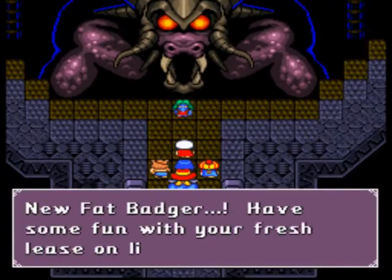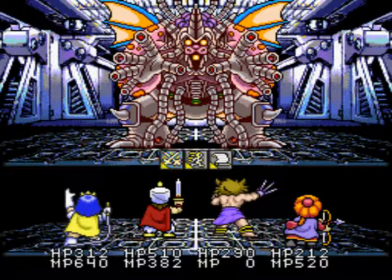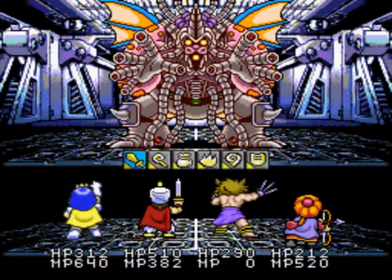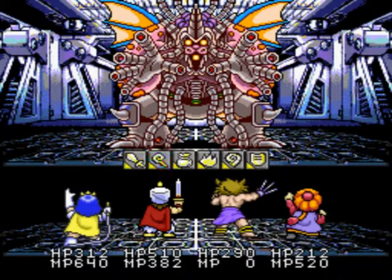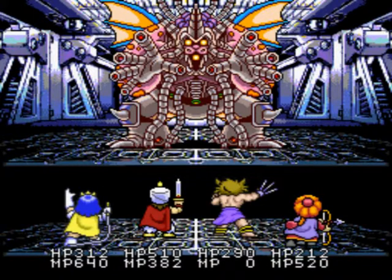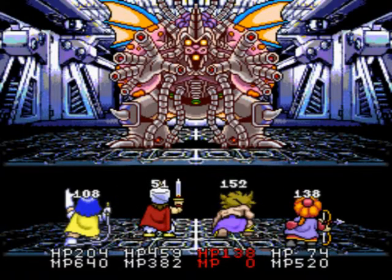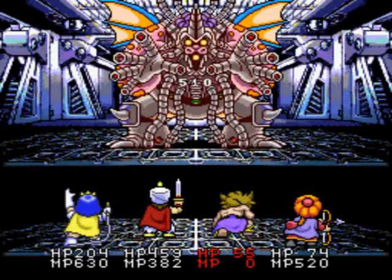New Fat Badger — have some fun with your fresh lease on life. It's all mechanical, kind of cool looking. Let's use Particle Flare again, Final Claw, Block Down, and Last Rainbow. He might not be as big a pushover as I thought — but at least Final Claw did decent damage and Last Rainbow heals us all the way up.